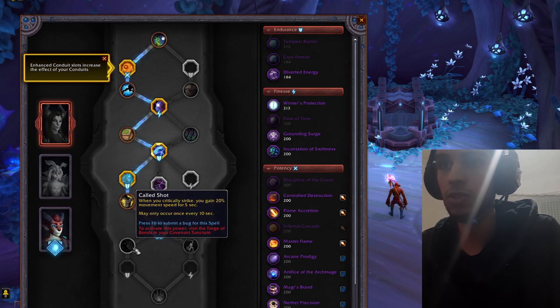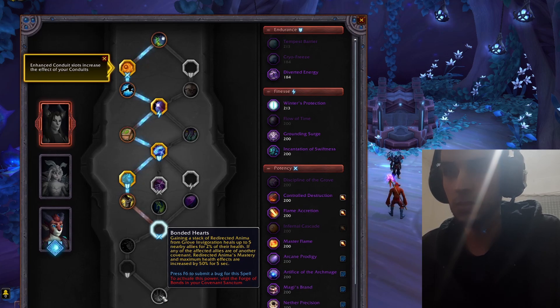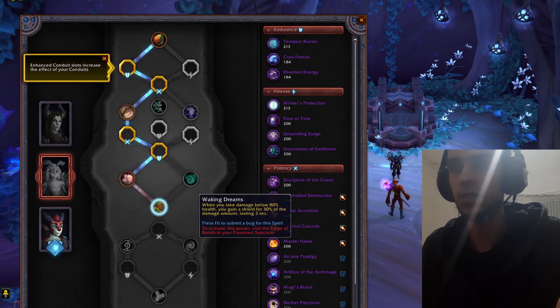We don't have any damage increase in these two. Gaining a stack of the enema from Grove Invigoration heals up to five nearby allies for 2% of their max health. If any of the affected allies are of another covenant, the mastery and maximum health effects are increased by 50%. So if you heal another covenant member they'll heal an extra 50%. I don't see any damage boost here — this will be more like a healing soulbind.